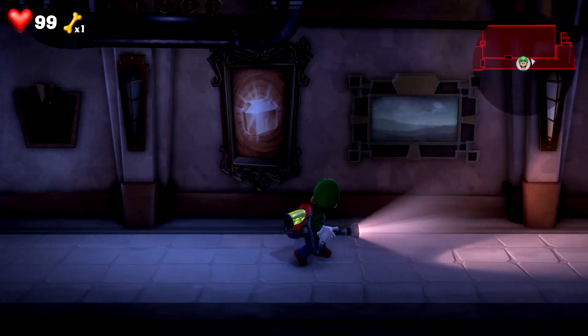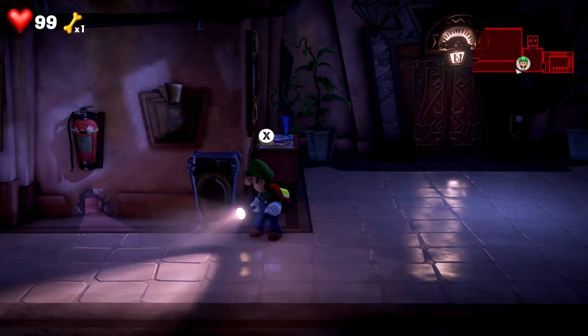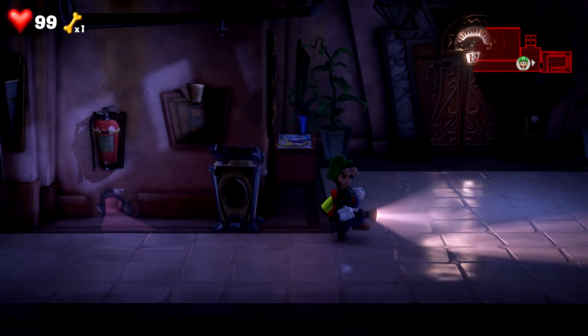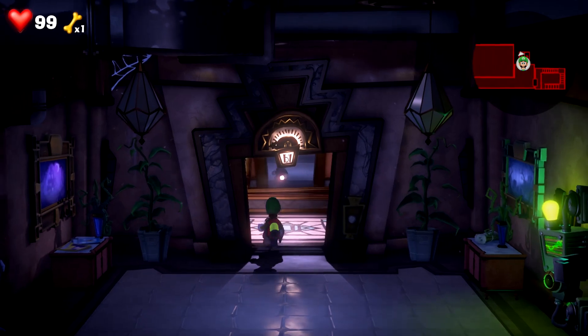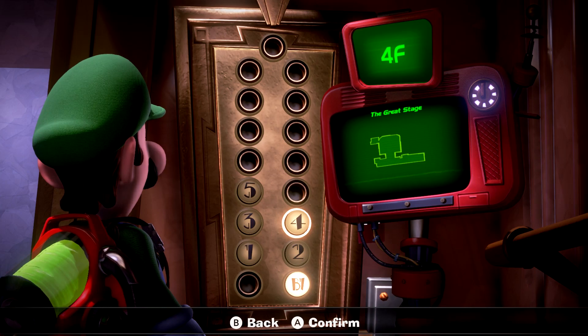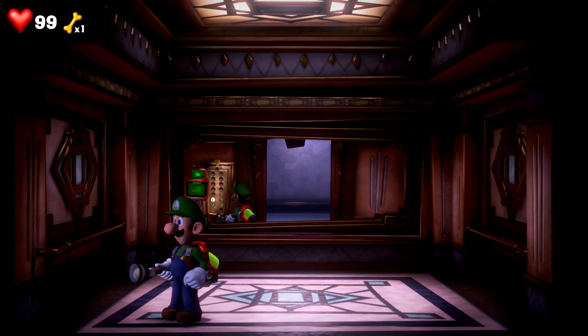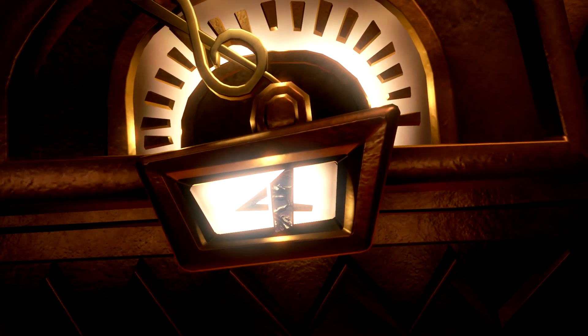Welcome back, my name is Enthusiast, and this is a brand new episode of Luigi's Mansion 3. Last episode we took down a couple of bosses and recovered the latest elevator button from a mouse. So with elevator button 4, let's head over to the great stage floor. From now moving forward, this let's play series is a blind playthrough series.